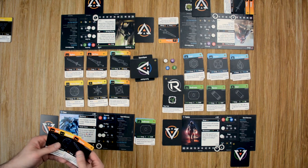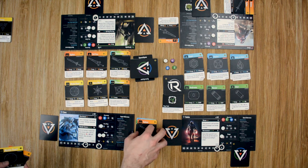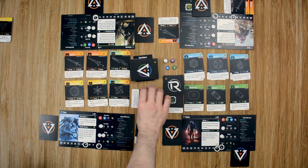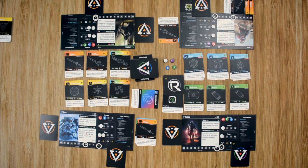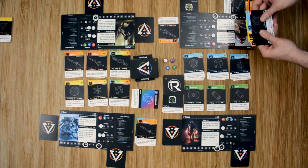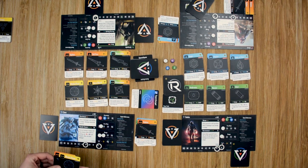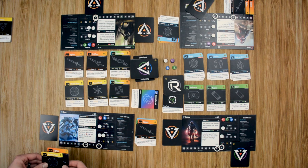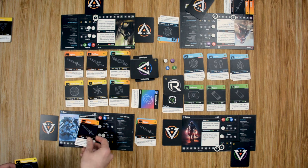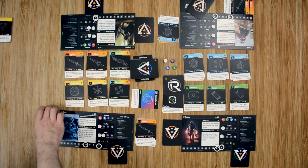Zeus continues his turn — he uses the sword against Artemis, reveals a wild which counts as any success, and does 20 damage to Ares. Ares uses a counter to prevent that. Zeus activates his other ability, which does 10 damage to Ares that cannot be prevented — dropping Ares to 40. Zeus draws back up. Ares spends his Mystic Pearls to destroy both Prismas, keeping his defensive cards to hopefully stay alive.